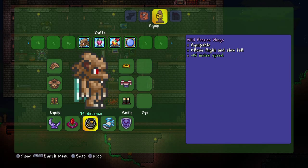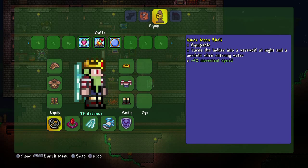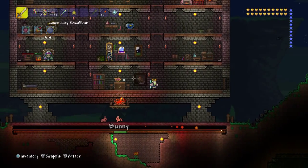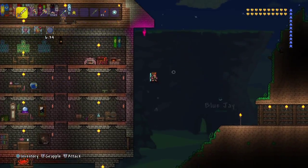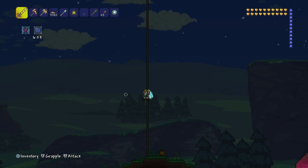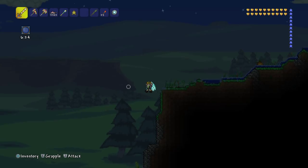When I fight Plantera, I'll probably put this on one of these guys — probably here. However, I'm not gonna be doing much melee, and I'm gonna be in a battle arena under the jungle, so it won't really matter. So that's the guy who's gonna get replaced. Now that that's done, let's go find a demon altar. I think there's one relatively close by.